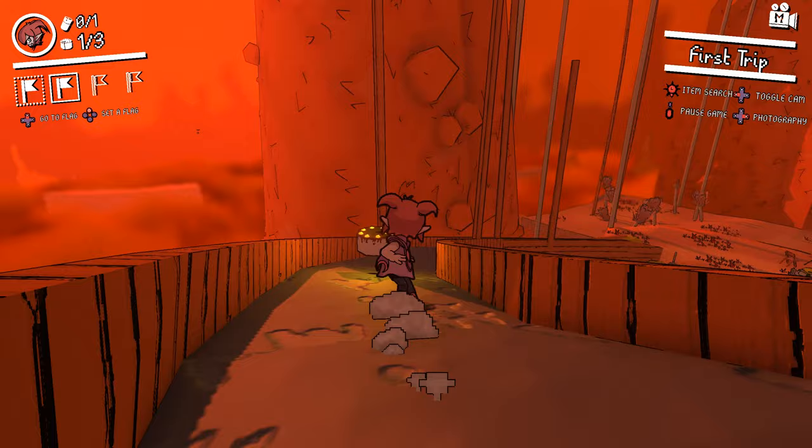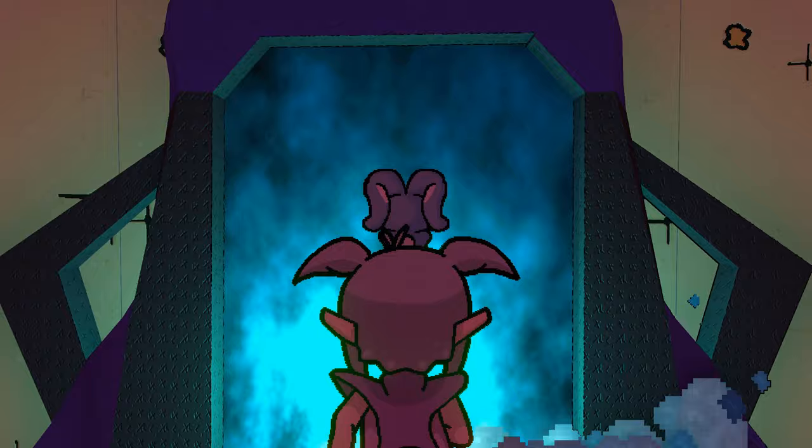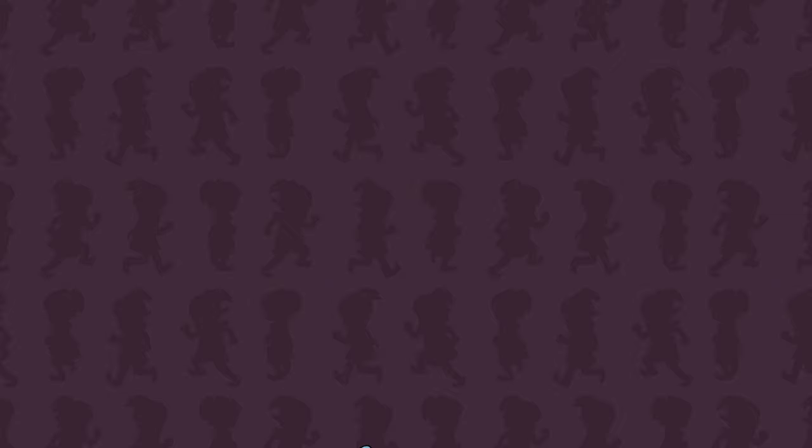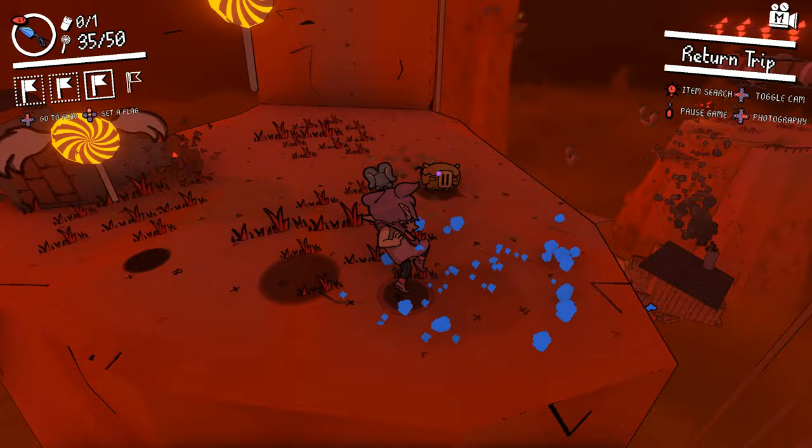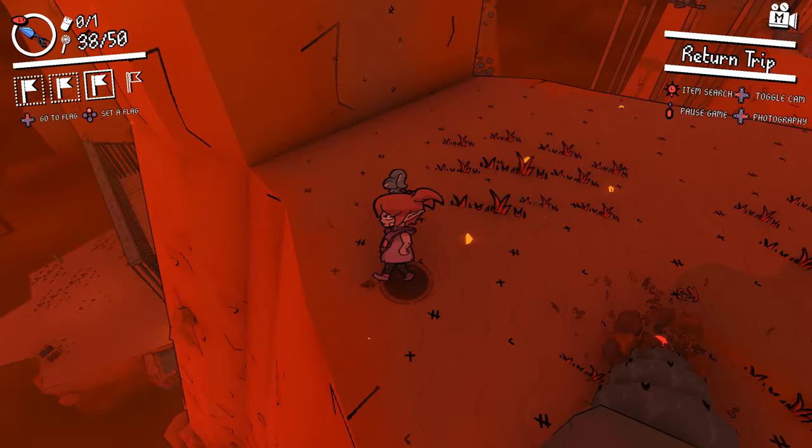Structurally, each world in Demon Turf is split off into sub-worlds — think of it like a 3D world map with levels. Within each level are collectible sweets, which can be used to purchase new powers and surprisingly in-depth cosmetics. You can click the left stick anytime for the game to point you in the direction of the secret sugar bombs, but you still have to figure out how exactly to platform your way over to them.